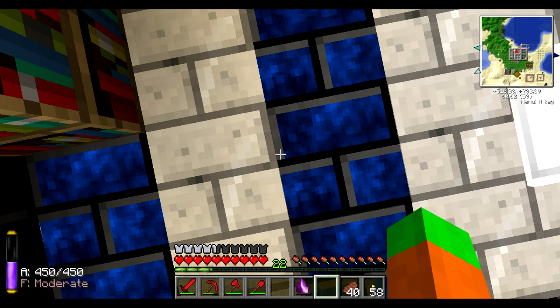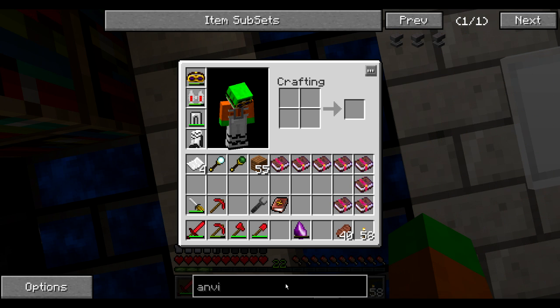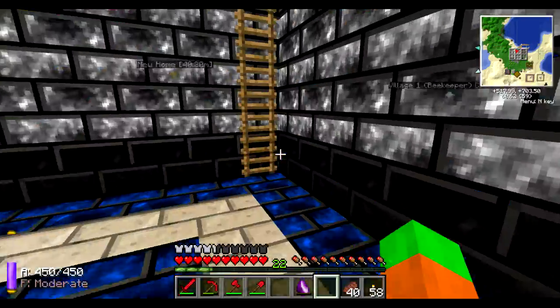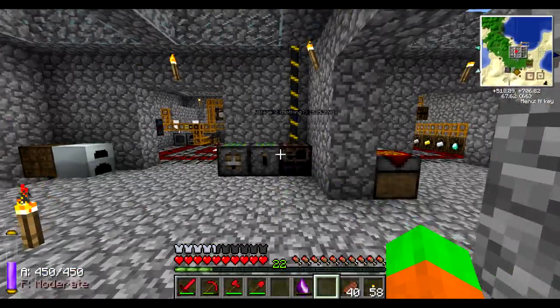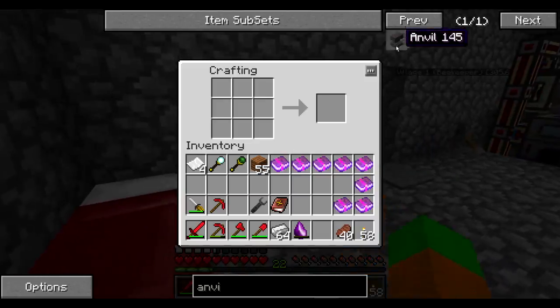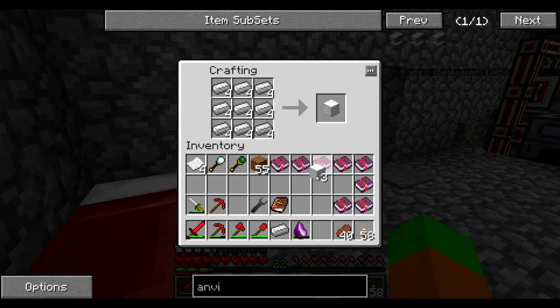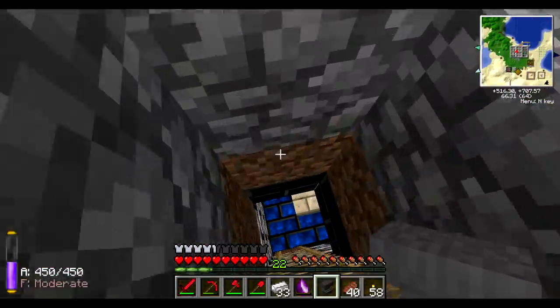I'm going to need an anvil first, so let's create one — I've never done that before. An anvil requires a lot of iron: three blocks of iron and then four ingots. This is actually slightly pricey — less than a stack, but not that much less. Three blocks — and there we go. Let's place the anvil right next to the enchanting table; it will make sense.